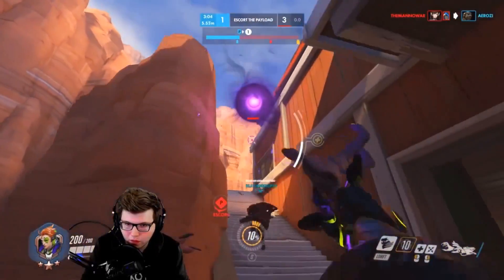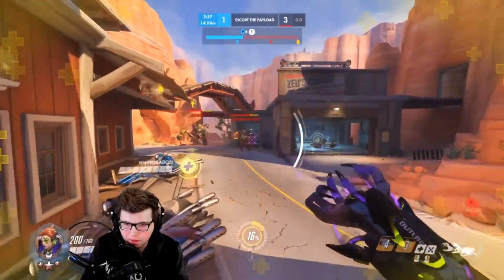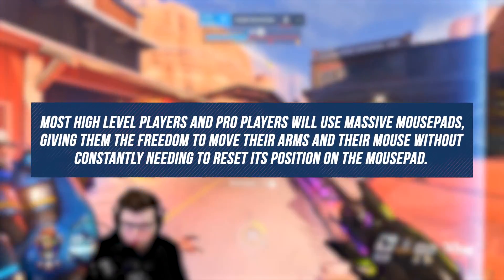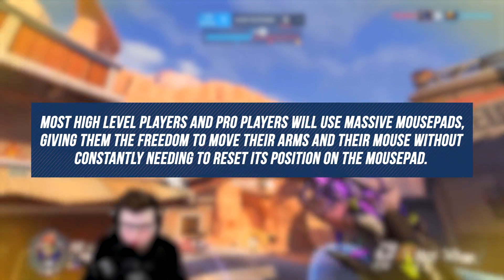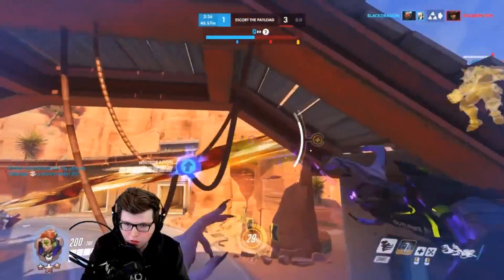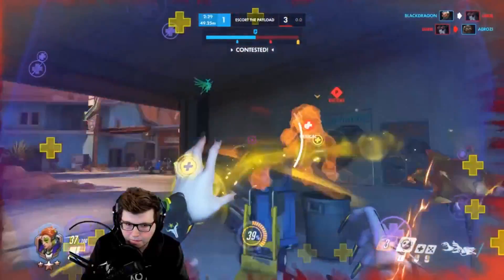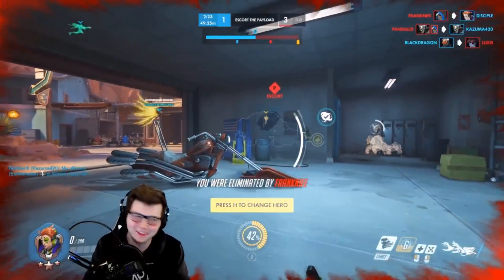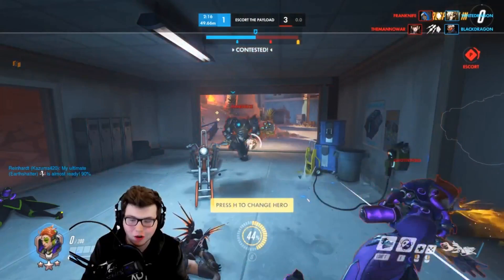With your newfound appreciation for lower sensitivities, you're probably wondering how exactly you're supposed to transition from target to target in fights, since it feels like you'd have to move a lot. It's worth considering getting yourself a larger mousepad. Most high-level and pro players use massive mousepads or even mats, giving them the freedom to move their arms and mouse without constantly needing to reset its position. With a larger surface to work with, you'll spend less time resetting and more time focusing on hitting shots consistently. While some pros might aim with their wrists, it's actually pretty useful if you can learn to aim with your arm — it cuts down on wrist strain and increases your range of movement, allowing rapid 180 turns while also aiming very accurately when tracking a target.